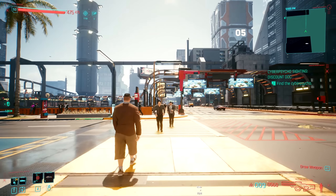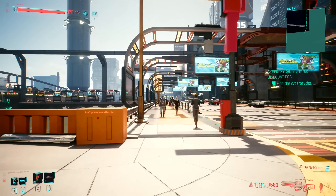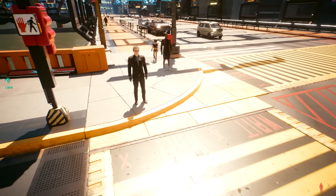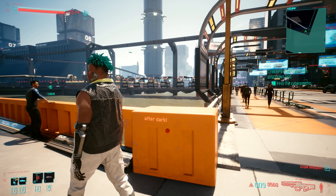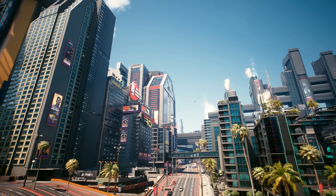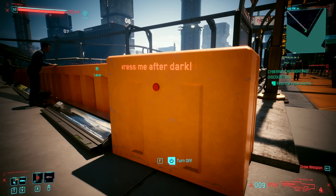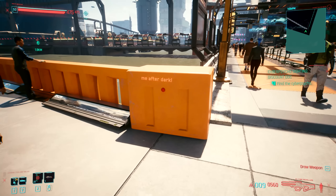Cyberpunk 2077 has been out for two years now and nobody has ever noticed this tiny little red button hidden on the streets of Night City. The reason is it's so small and literally invisible at daytime, and the button is also hidden under waist level. Who really runs around looking at the floor in Night City? It's also just kind of part of the street architecture so it doesn't stand out, especially during the daytime — but there's a message scrolling across it that reads 'don't turn off at night time.'